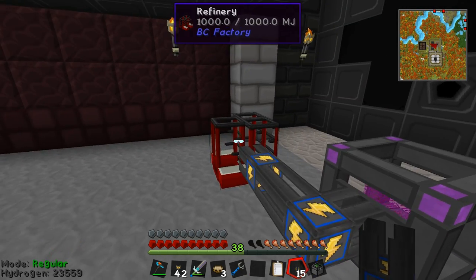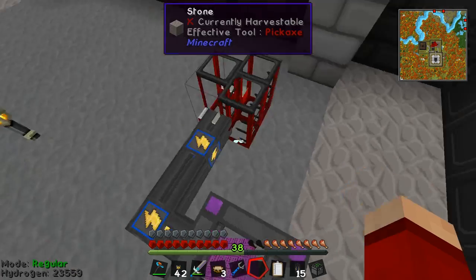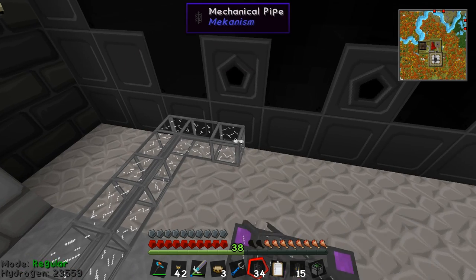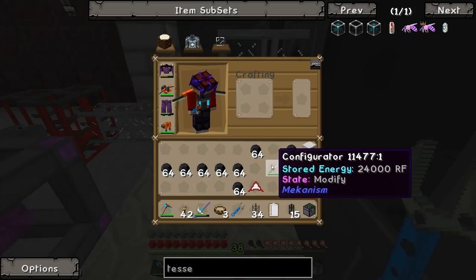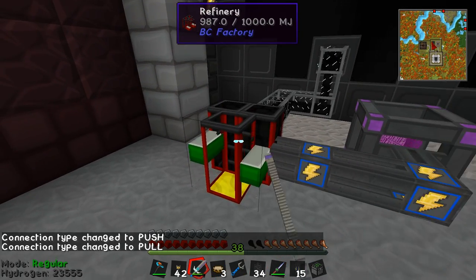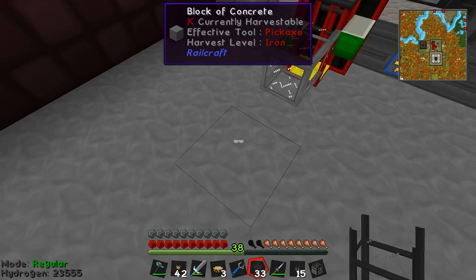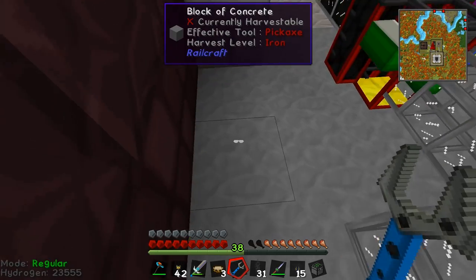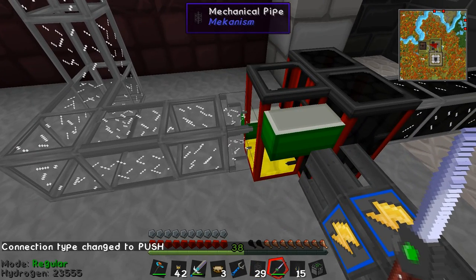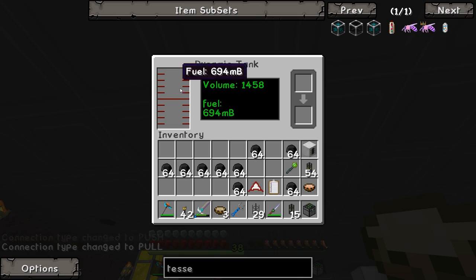The refinery is powered up and it's probably infinitely sucking power, which means I need a renewable energy source because Buildcraft equipment takes power all the time whether it actually needs it or not. I'll hook it up and use my configurator tool to start extracting oil from the tank and putting it into the refinery. As it powers up it's going to turn the oil into fuel — this yellow stuff — and I want the pipe to come over here and hook up to the tank above, set to extract the fuel and send it up into the dynamic tank above.